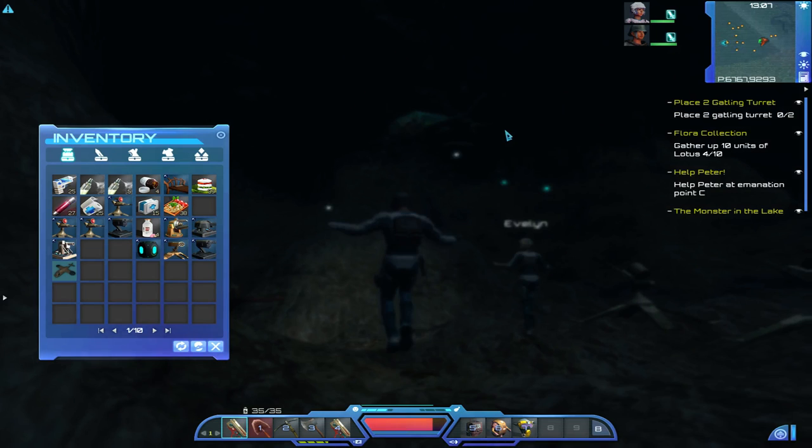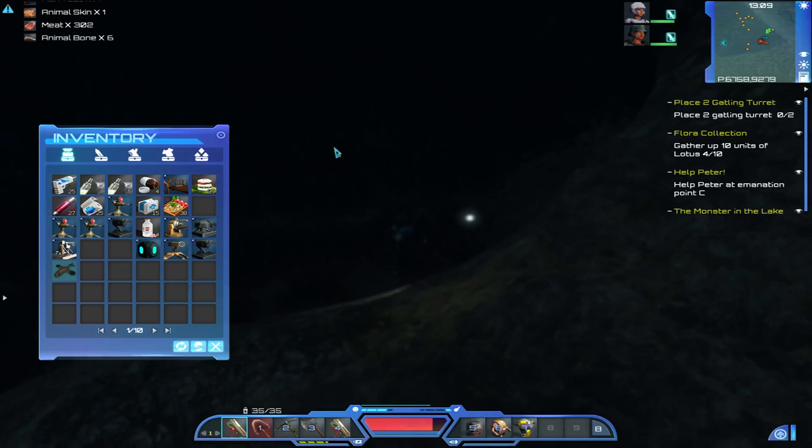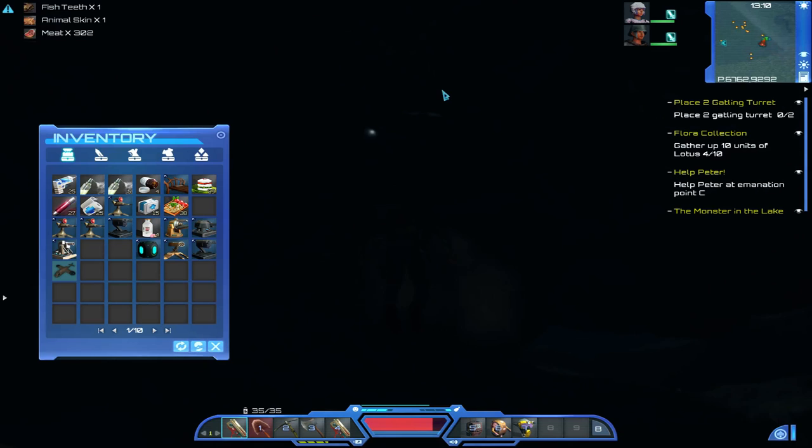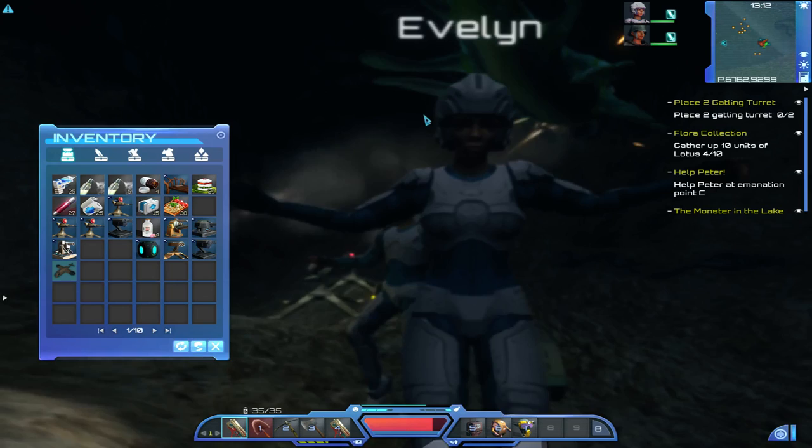It's important that you grab what they drop because you need it for an update to this quest, so make sure you do. Grab everything. There's three of them that will attack. We've got to kill all three before you get this update.